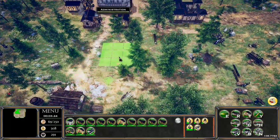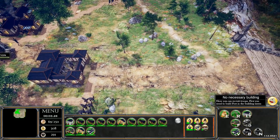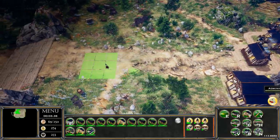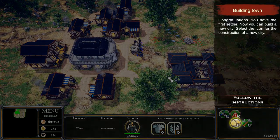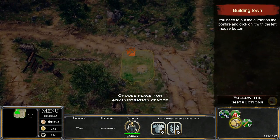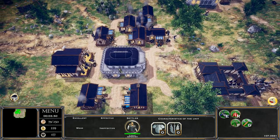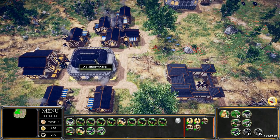We'll rotate the garrison with Q and try to put one all around the perimeter. Now we have our first settler, so we're going to build another administrative building over here like the game is telling us to. That will allow us to build houses, barracks, and other buildings there as well. The game recommends at least eight houses, and we'll get there when we get there.